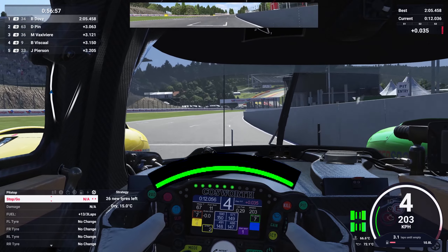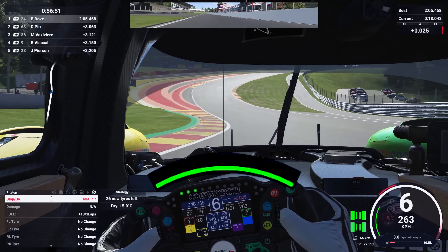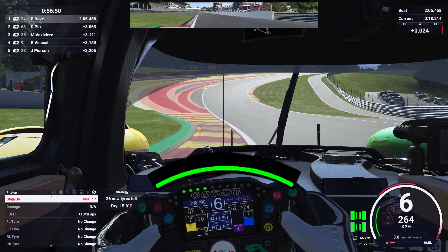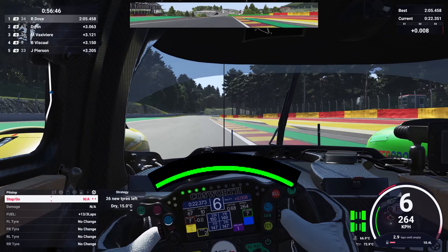Down towards Eau Rouge we're going to take it fairly similar to the hypercar — just a real smooth line. You want to keep steering as straight as possible and go straight across the curb as marked with the green line. Keep steering inputs as smooth as possible to get the most out of Eau Rouge. At the top, don't cut too much — unlike most other sims where you can cut quite a lot, Le Mans Ultimate is very strict here.